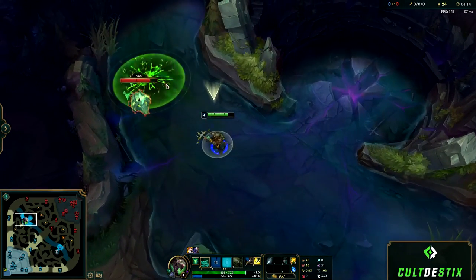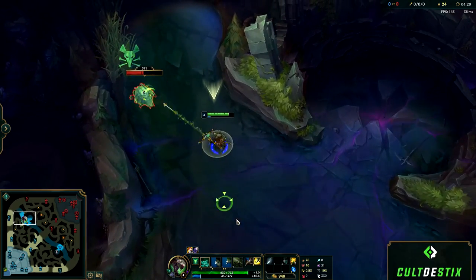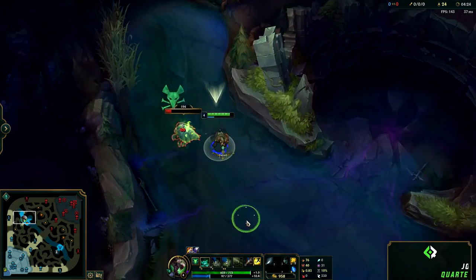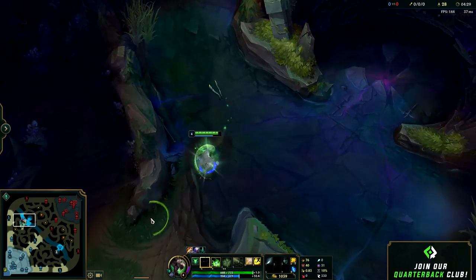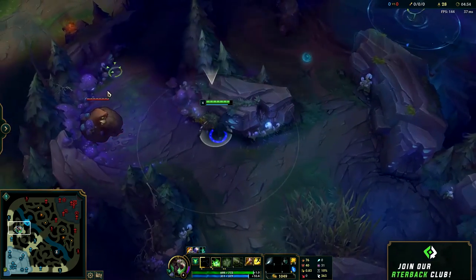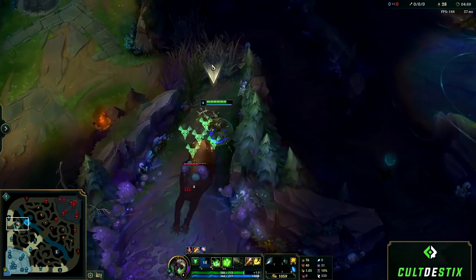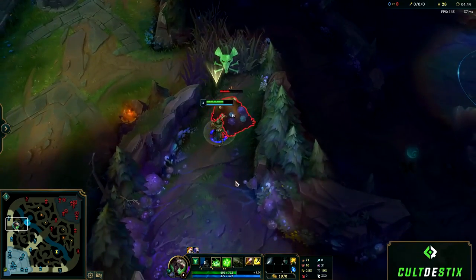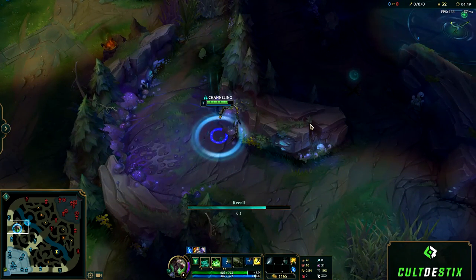Blue buff is easier to take than red buff since it's the slowest moving monster camp in terms of chasing you — you really shouldn't be taking too much damage from it at all. Here I'm pretending I have a top laner with priority, so I'm keeping my scuttle crab top lane away from the mid lane bushes so the enemy jungler can't steal it. Gromp is pretty fast and has ranged attacks so you won't cancel too many of its auto attacks, but I am dragging it out far enough so it has to chase me instead of hitting me — saving around 100 HP. Playing Twitch jungle with no leashes and doing all camps, I'm pretty much full HP.